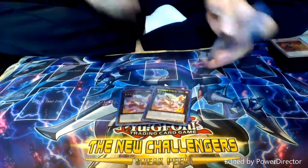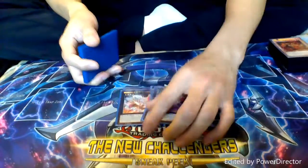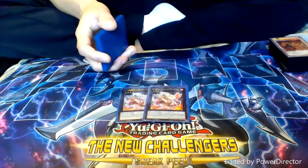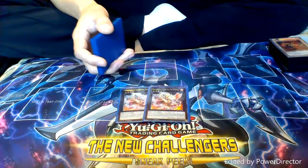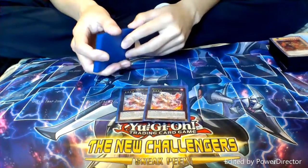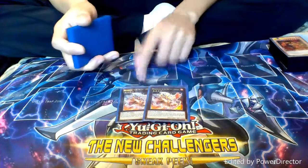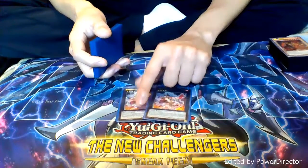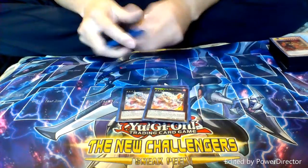Next up we have Brotherhood of the Fire Fist Cardinal. What Cardinal does is you detach two materials from him, then you target either two Fire Fist or Fire Formation cards in your graveyard or on your field, send those back to your deck and shuffle it, and then you target two of your opponent's face-up monsters or graveyard cards and send those back to their deck as well. So he's really great at getting rid of things that can't be destroyed or you don't want to destroy through battle.